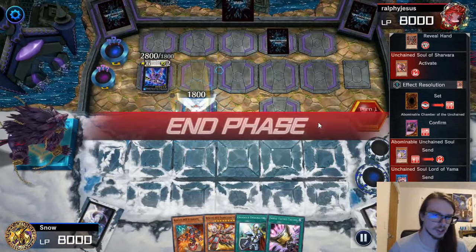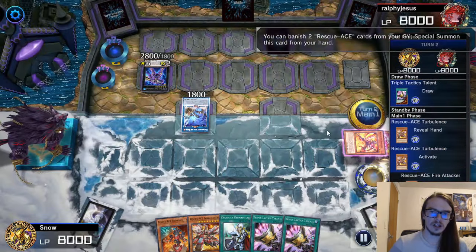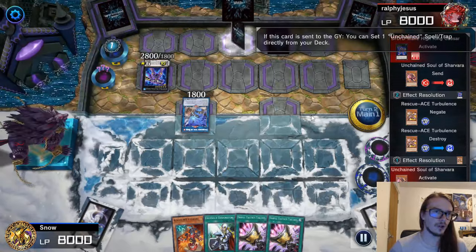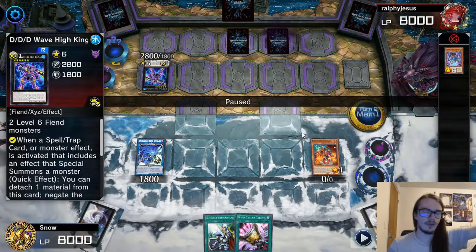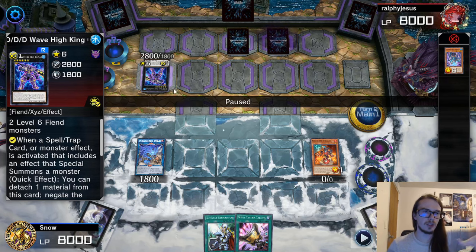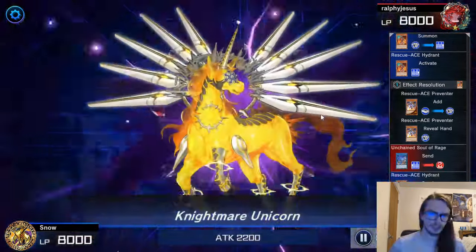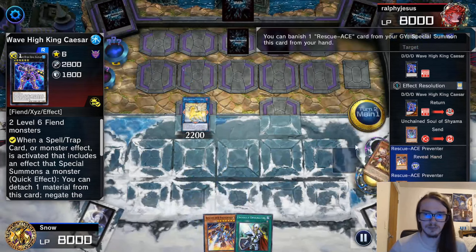They go for the Yama, activate the effect of Fiendish Warrior Rhino, send a Shavara from underneath, grab a Ruha — keep that in mind. They set the Abominable Chamber, link off into Unchained Soul of Rage, and pass. We draw a second Triple Attack. We start with Turbulence since we have two cards in graveyard. My opponent immediately goes for Wave Hiking Caesar — obviously this is what I'm trying to bait out. They go for Shavara, setting the Escape. I decide to steal the Abominable Soul rather than the Wave Hiking, because this guy allows me to get into a Link 3. I go for Preventer, link off the field and go for Unicorn, pitch Triple Tactics to send away the Wave Hiking, and now banish the Turbulence for Preventer.